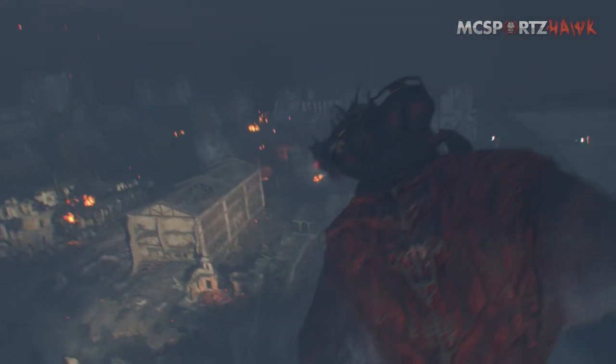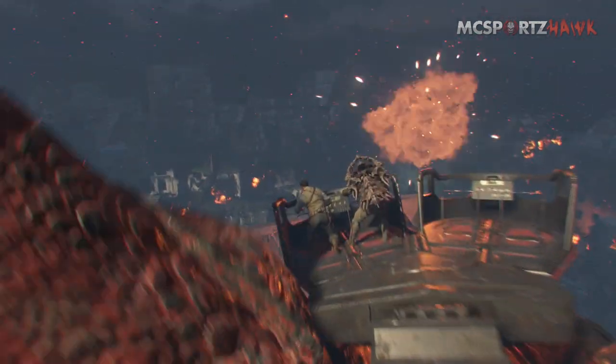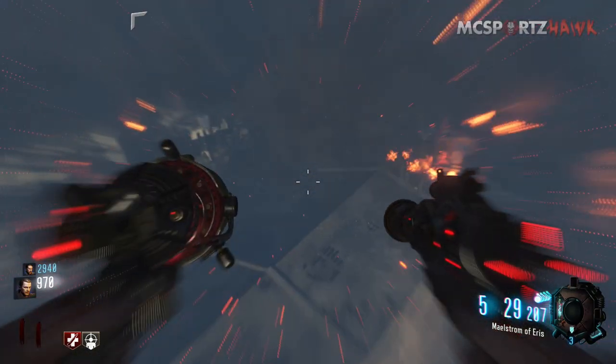So this is pretty damn dope — you fly the dragon, and it is a real dragon, which is weird because you're calling the dragon but you're not building it. I don't know exactly how that works, but it's a real dragon; it looks like a real dragon, not a mechanical one.